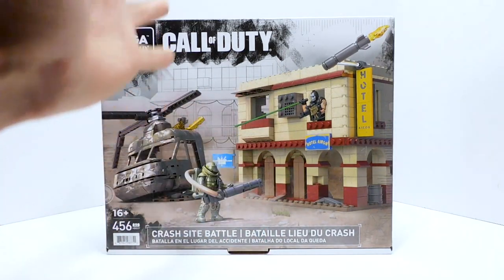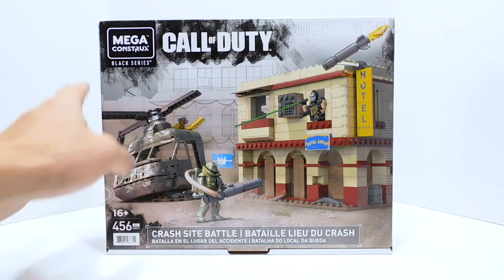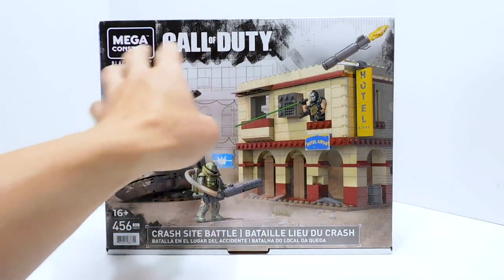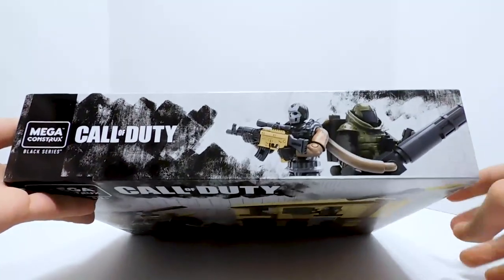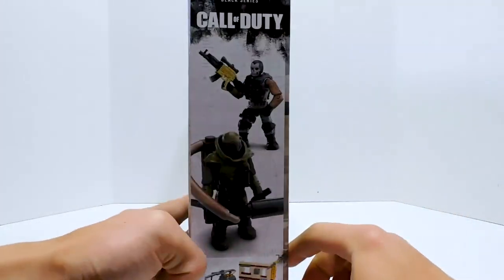Let's take a look at the box. Unfortunately, it is CG, unlike the old Call of Duty box art. But I do like the way that they revamped the Black Series mixed with Call of Duty kind of logo — it's like charcoal smears almost. On the top we get the same thing, and figures are on the top and the side.